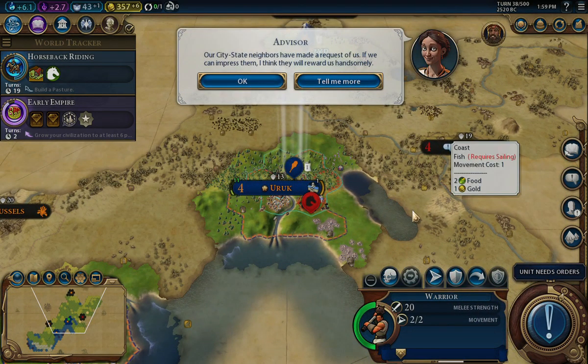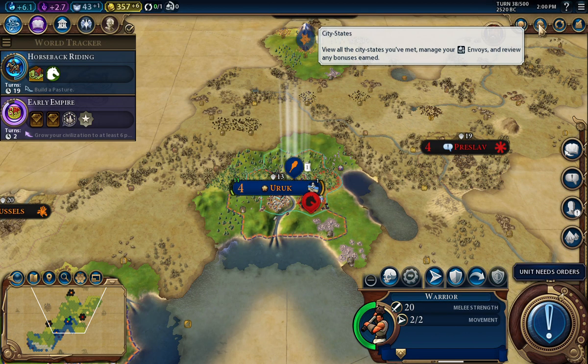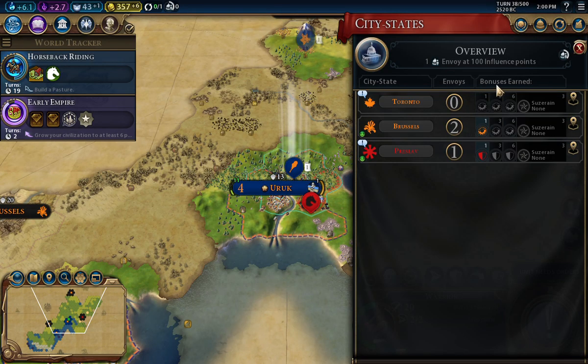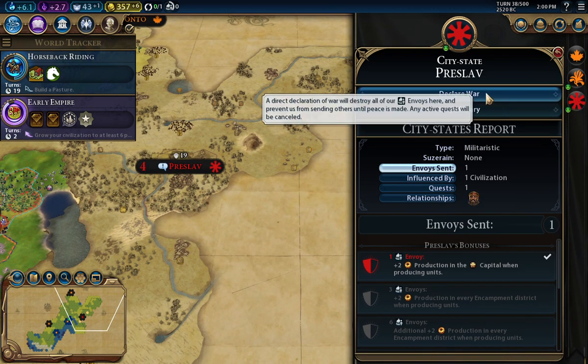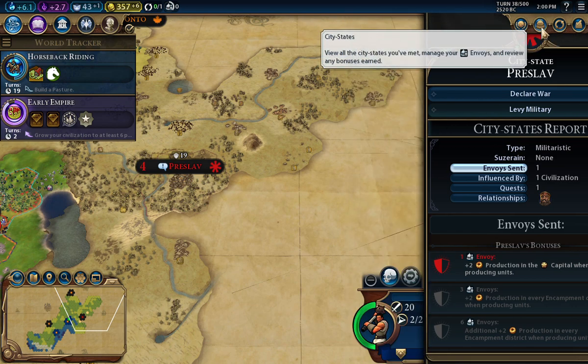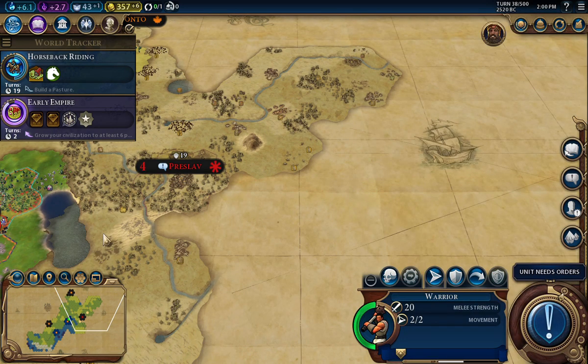The city state neighbors have made a request of us — if we can impress them, they will reward us handsomely. Let's take a look at what that city state quest is. It says to send a trade route. I will probably do that soon — that would be good.